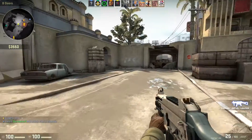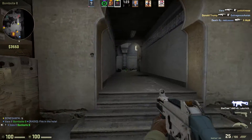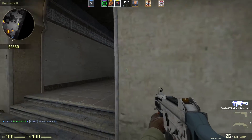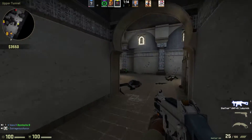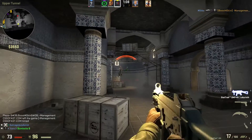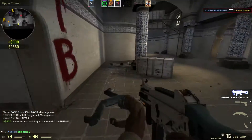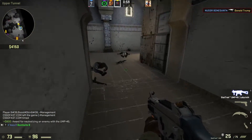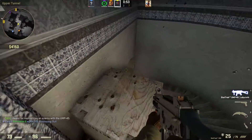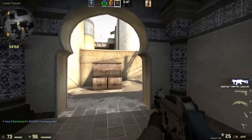Another major thing for Counter-Strike is getting a good headset. It's not required, but it really gives you an upper hand because you can hear footsteps very accurately. I personally use a Razer Kraken 7.1 Surround — the Chroma version — which is USB. I'd recommend getting a USB headset over a 3.5mm analog jack, because USB tends to have a bit better sound quality. Ultimately that's your choice and depends on your budget.